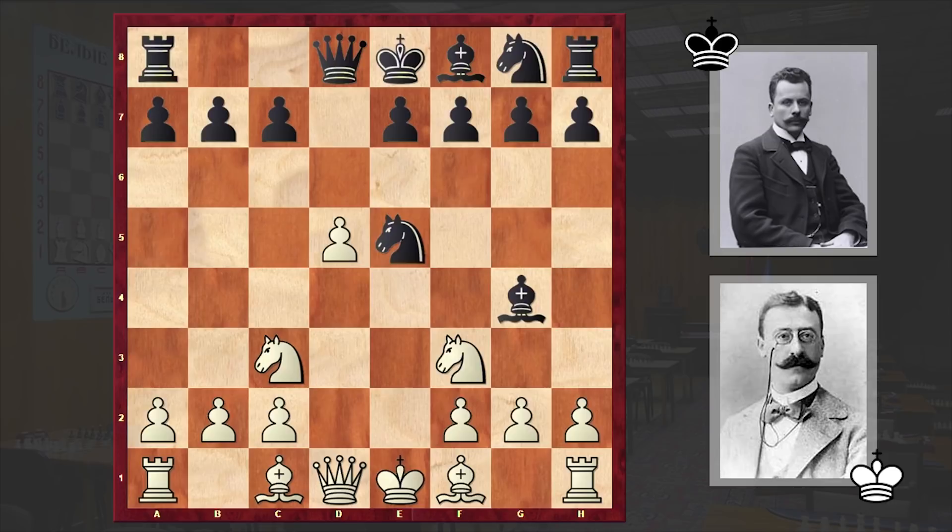As in typical positions you have seen many times on my channel, I am sure that in the blink of a second you found white's next move. And that move is the staggering Nxe5. On move 7 white is sacrificing his queen, but relying on the vulnerability of the a4-e8 diagonal, is going to crush the black king.